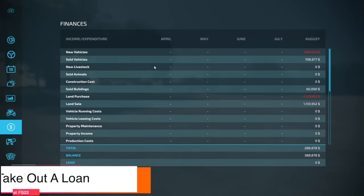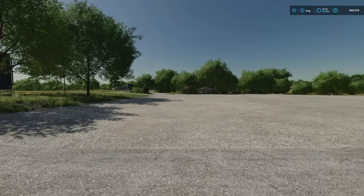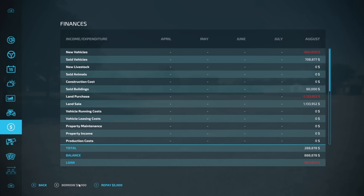Speaking of cash — cash is king. If you go to your pause menu and go to finances, you can actually take out a loan — up to $500,000 on any base game map. This is probably the fastest way to get money quickly. I now have $888,000 and can buy that cotton harvester and that John Deere harvester. However, you will have to pay that back, and you will incur interest every single day you play, so be careful or it will be very difficult to pay back.